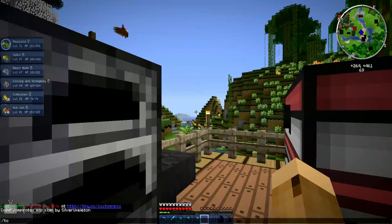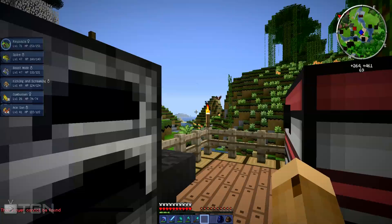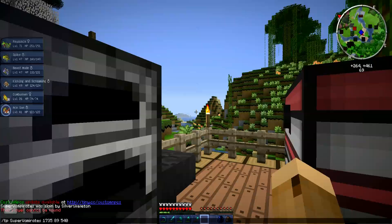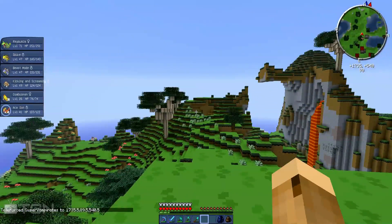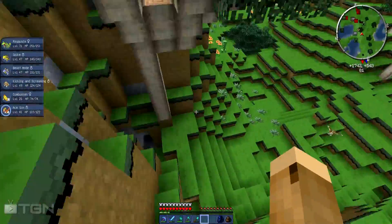Let me do slash TP - gosh, I cannot type today. Let me find my keys. I think it was 1735. Let me get to my coordinate sheet. Yes it's 1735, 89, and negative 540. All right, there we go. Now with that in - TP super... super vamprats, there we go. Good thing I didn't have to enter that again. I came from this direction, which means I should go this direction. Good.